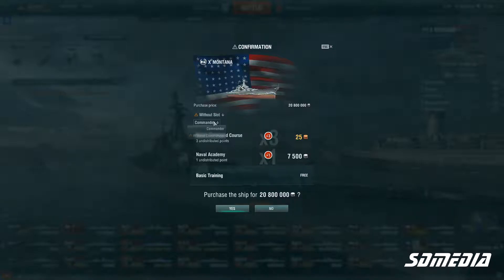I don't know if I want to get a new commander because I think I want to move the commander off my Iowa. I could probably just get the commander — okay, I'll go ahead and get that, and I don't need the ship slot. So here we go: 20,807,500 credits.